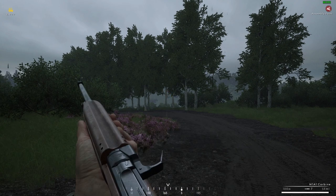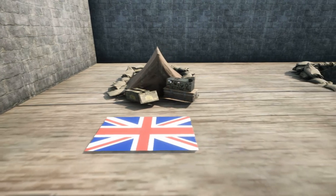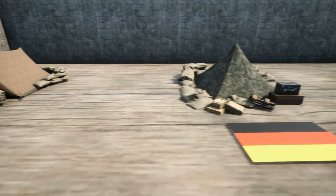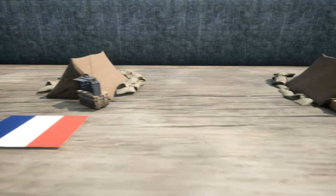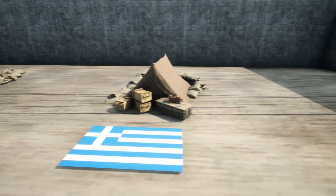Rallies look like a little tent with a small radio next to it. Each team has their own design of tent, but they're all very similar. An allied tent is a khaki color, while the German tent has a camouflage pattern.